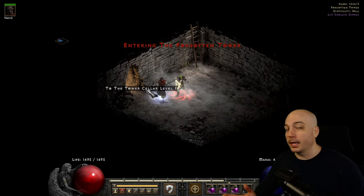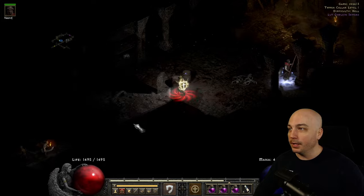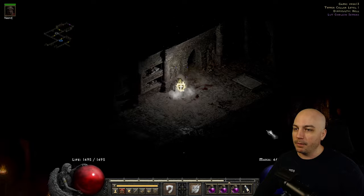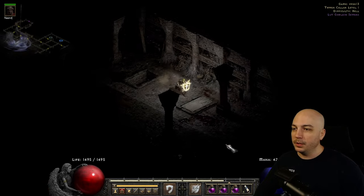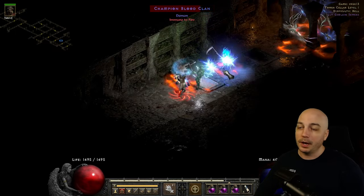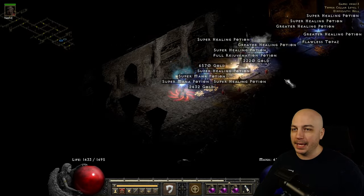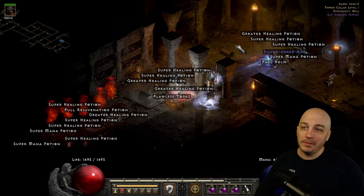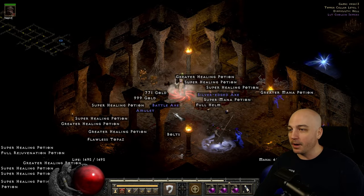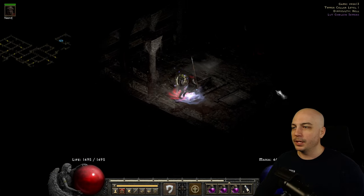Usually you'd want to be using a Nova Sorceress as your go-to here, but for the Fist of the Heavens Paladin, everything down here is Undead or Demons. Even before you have Enigma, you can use the Charge skill and get around quite quick. Just turn left and charge around until you get to the next area. I always take out Champion Packs along the way. Make sure you have that Tele Staff on hand to jump walls when needed.